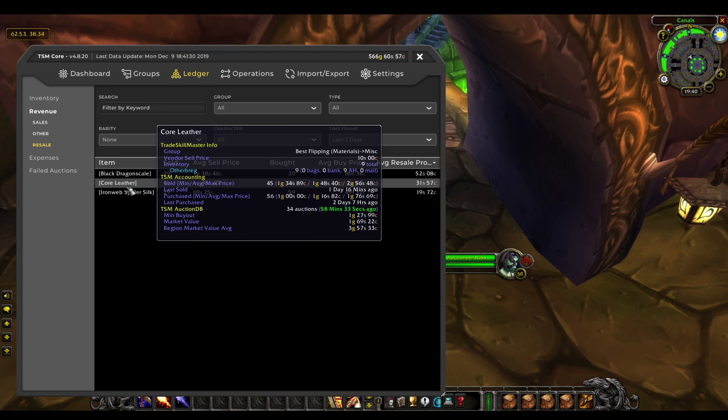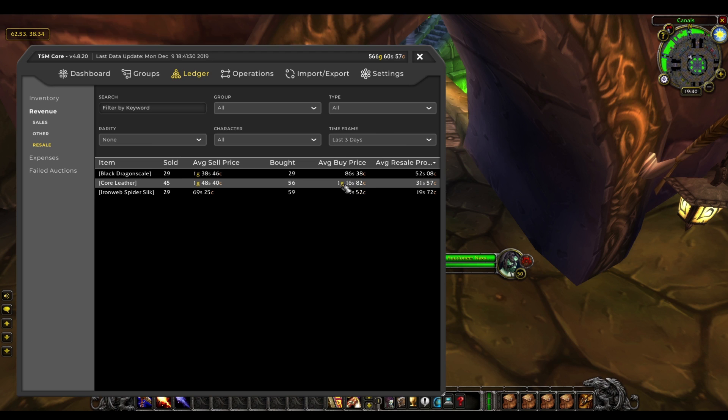Then our core leather — we haven't sold it all yet, but we bought for an average of 1 gold 16 and resold for an average of 1 gold 48. That's just over 30 silver profit per one, times 56, which is about 17 or 18 gold, which is great.